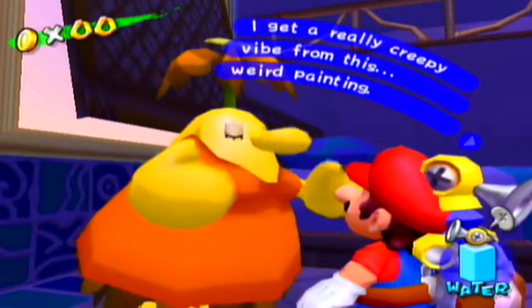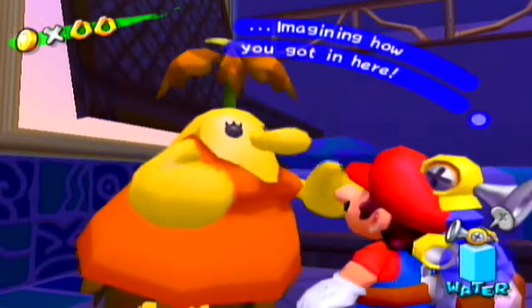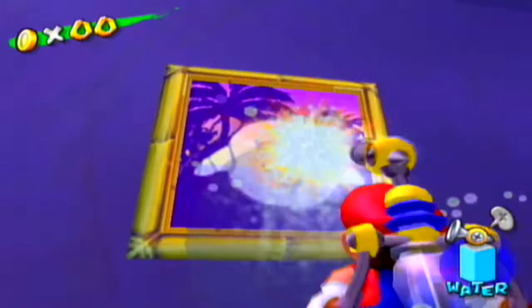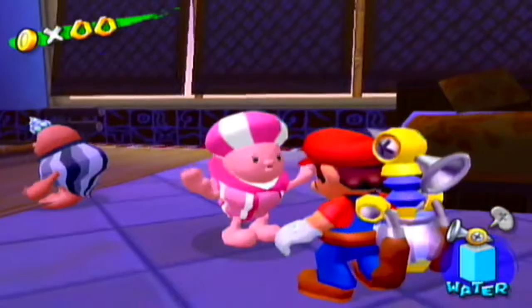I get a really creepy vibe from this weird painting. A character says: 'What's that? Imagining how you got in here.' Here's an image — just squirt it with water and you'll reveal a picture. Once you do, jump inside and you'll be taken into the next room where you'll see a shrieking couple.